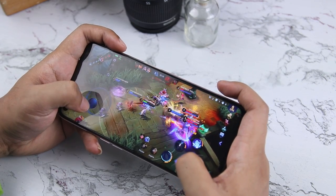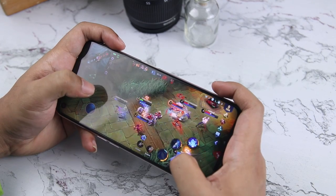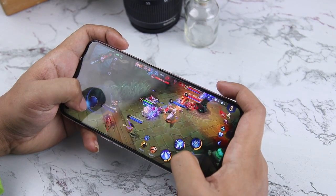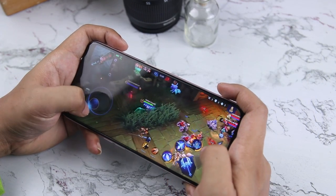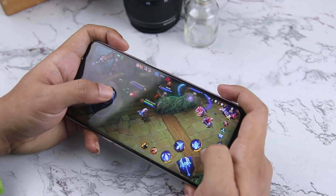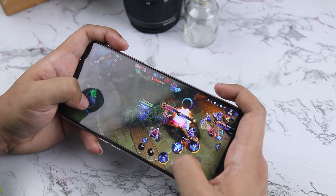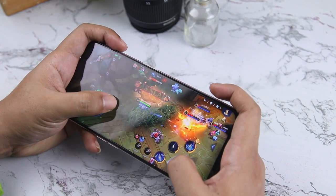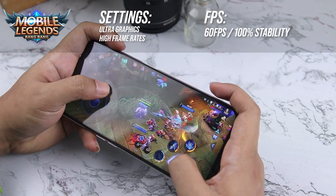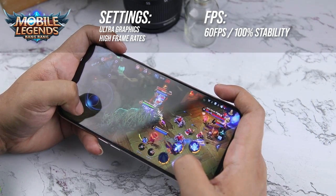Upon opening the game, we are already experiencing a smooth 60fps performance. There are no frame drops or stuttering all throughout the game. I can pretty much say that I can play this game on this device without any issues. It is great, especially in team fights since there are no frame drops occurring. So for Mobile Legends with maxed-out settings, we get 60fps with 100% stability.